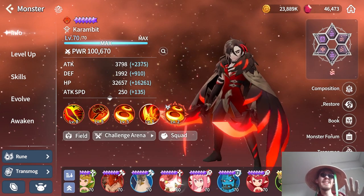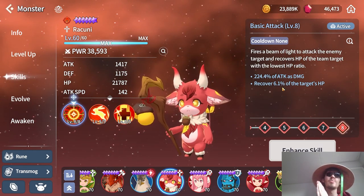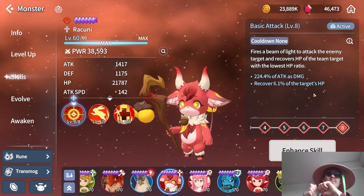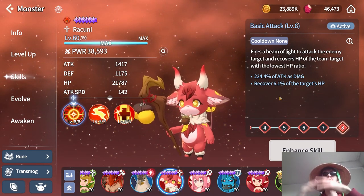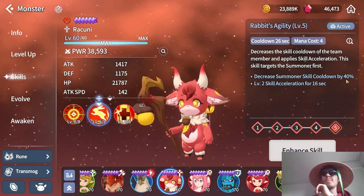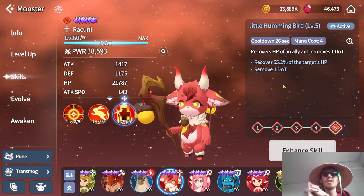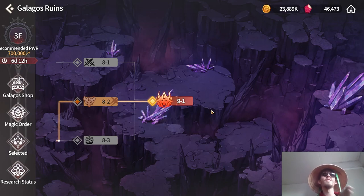The second useful unit from the Hog family is the Fire one, Raccoon. He's mostly used for his first skill on an attack speed / HP / HP build. Every time he basic attacks he recovers 6.1% of the HP of the lowest HP unit on your team — build him on a lot of attack speed and he'll keep popping those small heals, which in many cases are better than a massive charge skill heal. He also has useful charge skills: one decreases summoner skill cooldown by 40% with skill acceleration, and another removes DOTs and heals for 55%. I personally use him in Galagos.